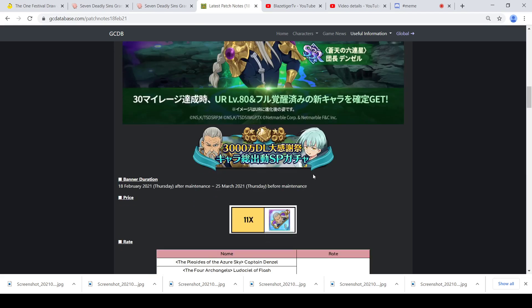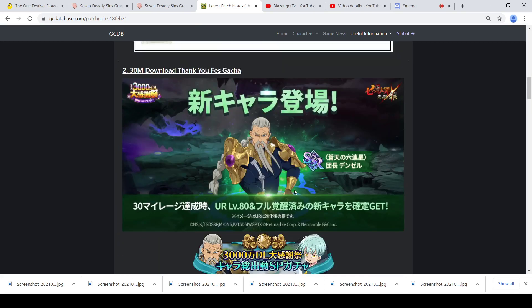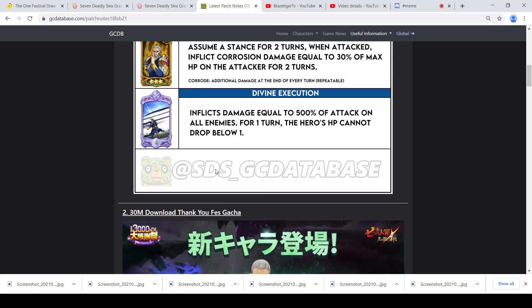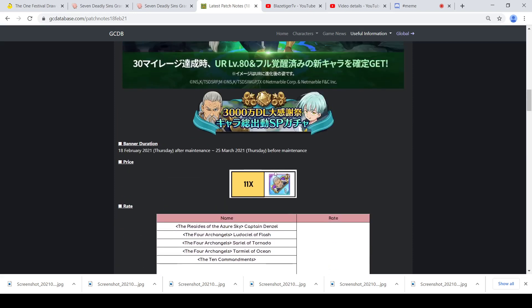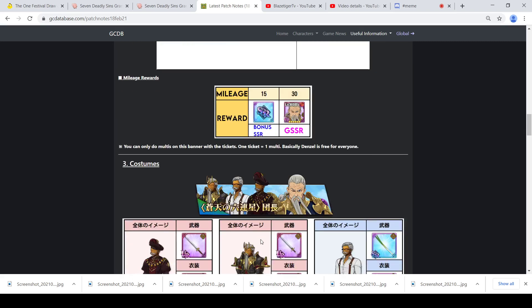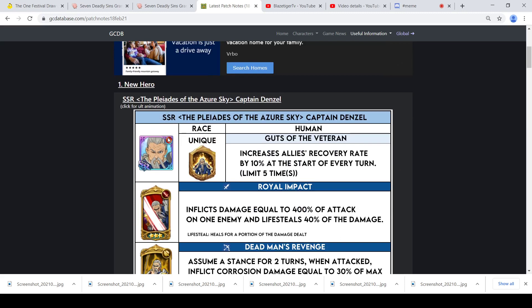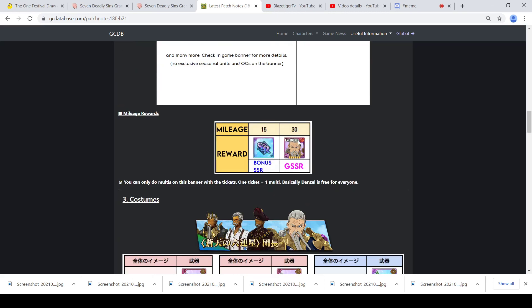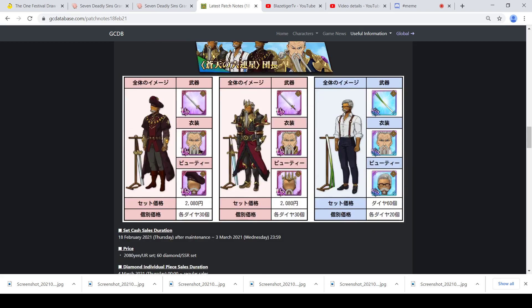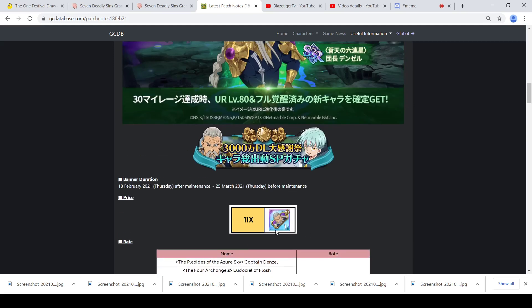I would have rather seen more demon characters, but it is what it is. He will be on a ticket banner, and it looks like you might be able to get him at level 80. The archangels will be on this banner too, which is a way to make people want to summon more. Mileage is available, so you can get him that way. The cosmetics look dope, and one ticket equals a multi.